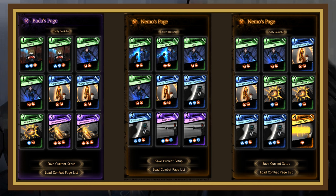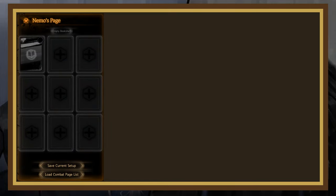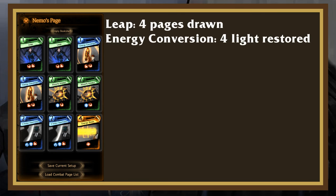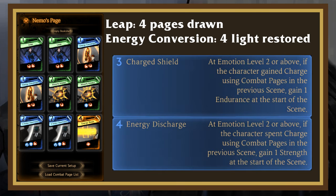2 Leap and 2 Energy Conversion, as is standard for charge builds. 2 Absorb Impact, as it's a bit more offensive and can clash with most pages with 2 dice. 2 Golden Opportunity to clash with 3-dice pages, and Energy Beam as a silver bullet card. If you want to make your own charge decks, I'd recommend having about half enablers and half payoffs, and follow the standard of having your cards draw you at least 3 pages and restore 3 light. For passives, as long as you have Charge Shield and Energy Discharge, you can put pretty much anything else on and it'll work fine.